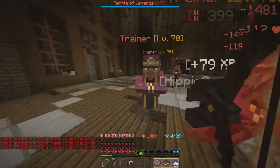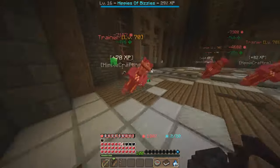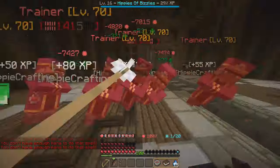Hey, what's up guys, I'm Hippie. Welcome back to a brand new Wincraft video. Today we're gonna be running a boss altar here in the Temple of Legends. To activate the boss altar you're gonna need these things called broken amulets - you need five of them.